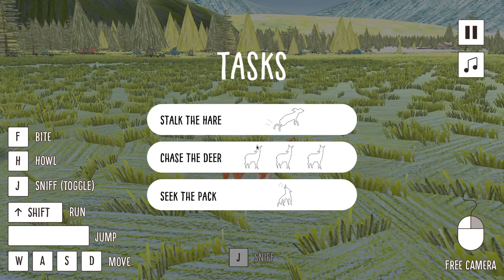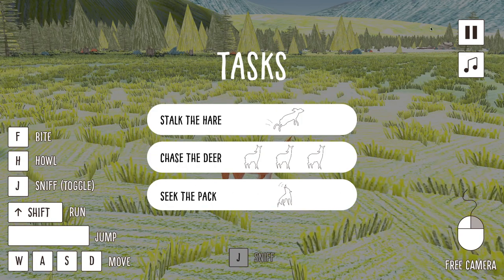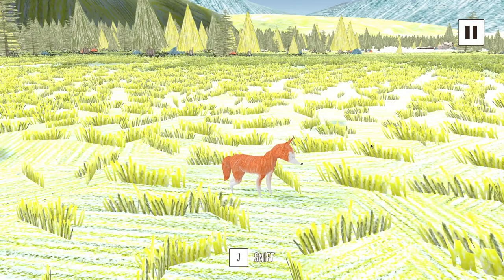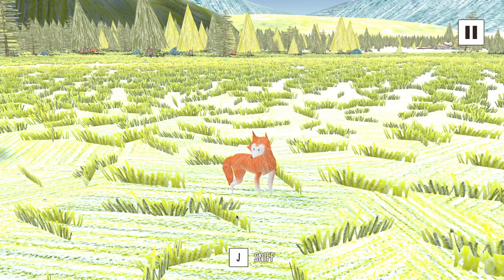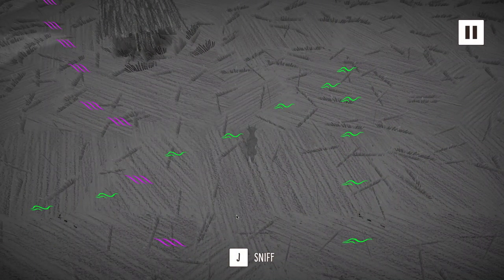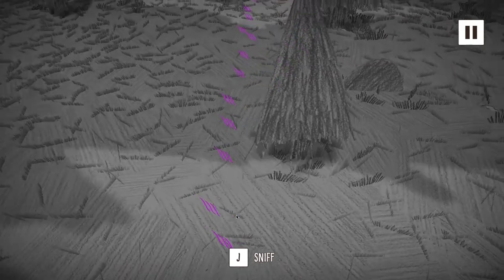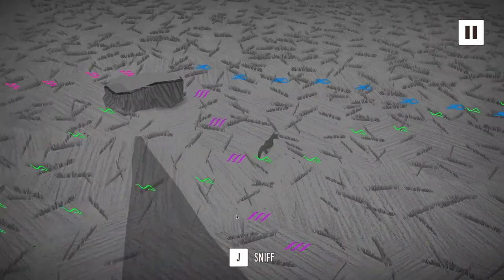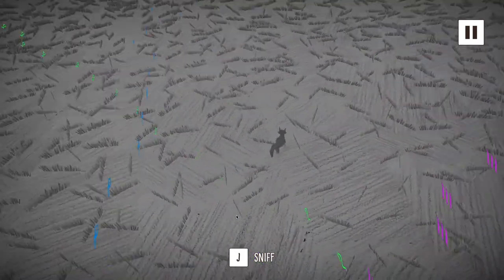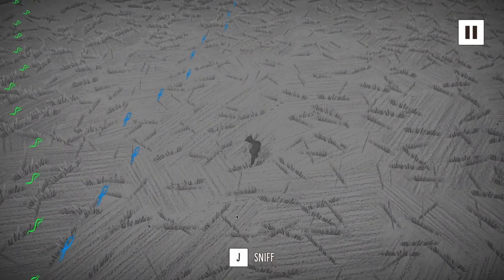Now, the tasks — we have three tasks here, and let's go figure them out. The prompt is telling us to press J, which takes us to the sniff mode and reveals the scent trails that are color coded to help us figure out where the different animals in the Isle of Sniff are located. It's asking us to press J again.